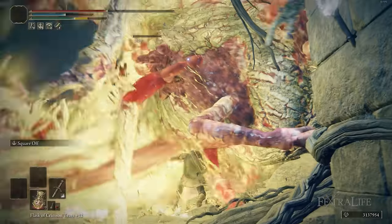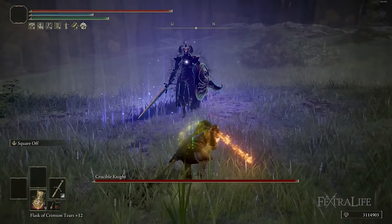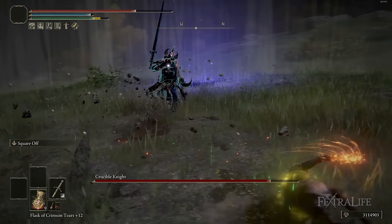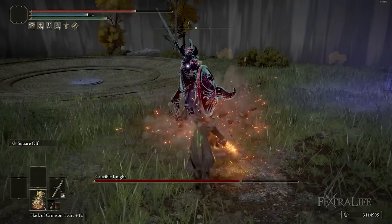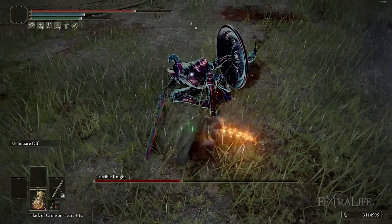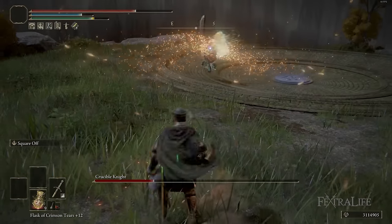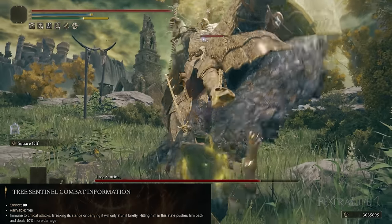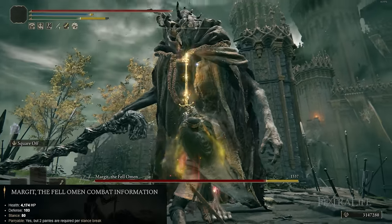The real shining star of this build is holding L2 and pressing R2 — the charge forward and thrust. The damage isn't that much higher than R1, but the stance damage it deals is 40 stance damage, which is significant. A lot of bosses in this game have 80 stance, so if you hit them with two of those attacks, they're going to stance break. Whereas with the R1 attack, you'll have to do three of them in a lot of cases. Some bosses have more than 80 stance, and in those cases it's not such a big deal.